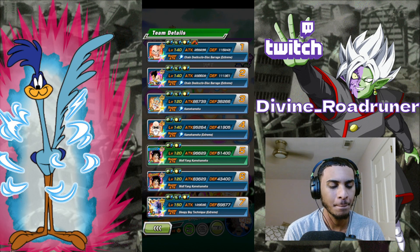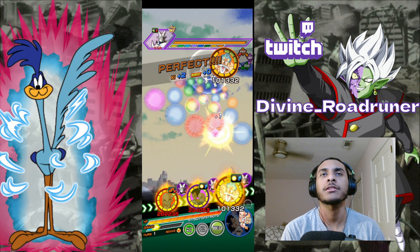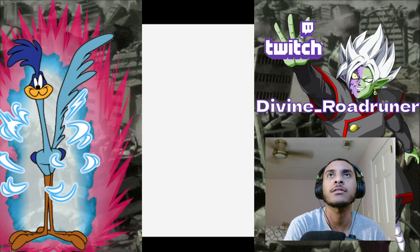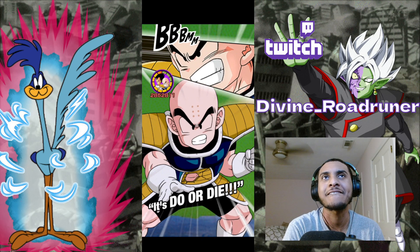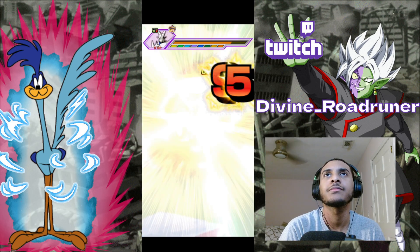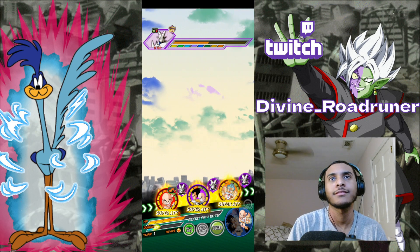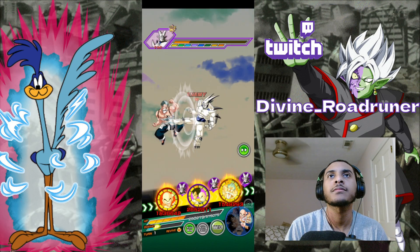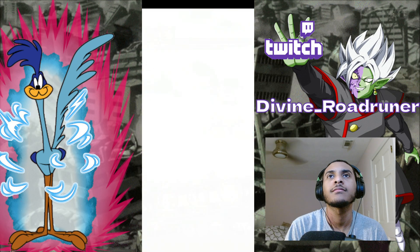Yeah, I was Link leveling earlier. We shouldn't die on this turn — unless Krillin doesn't card, then we can definitely die. Unless Krillin doesn't dodge, then we will die on this turn. Krillin being guard, we can die. What if we just instantly die? Dodge. Oh, it's a good thing he didn't super, huh?